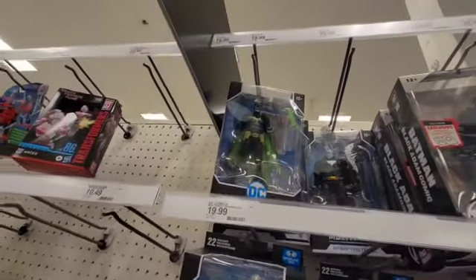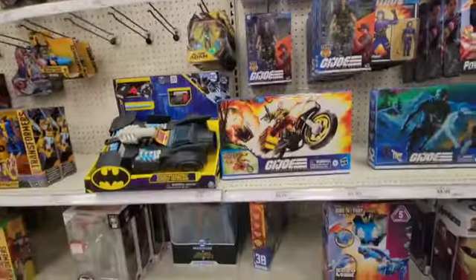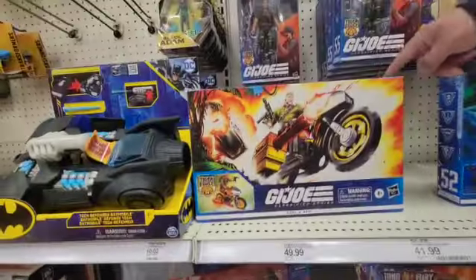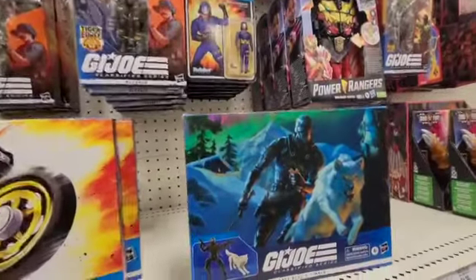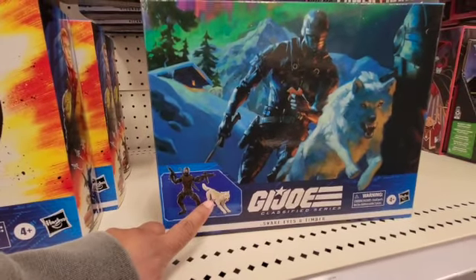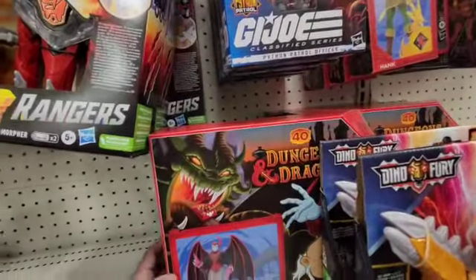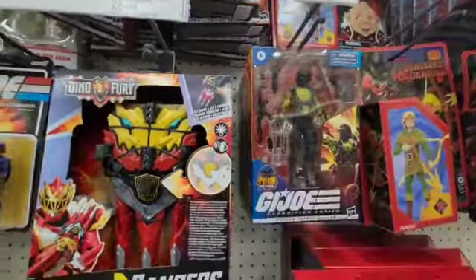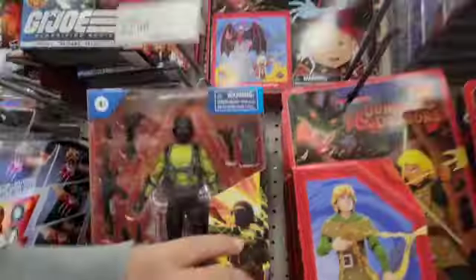Here's Duke. Tim already has this one. Here's the Infected, Hush, Martian Manhunter down there. Tim's got Duke and Ram — didn't we buy one already? Yeah. And then Snake Eyes with Timber — he's white, but they have a gray one too, so keep an eye on that. There are so many Dungeons and Dragons now.